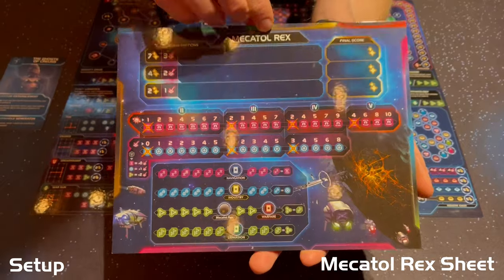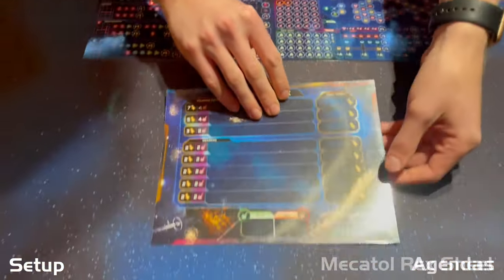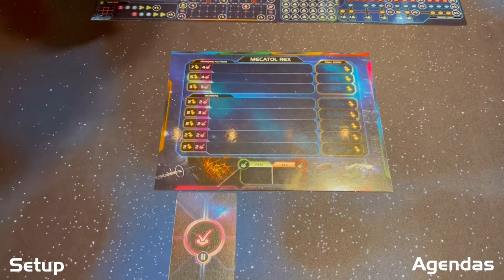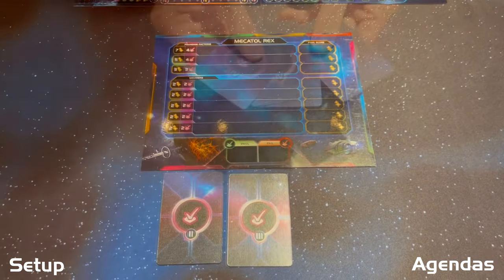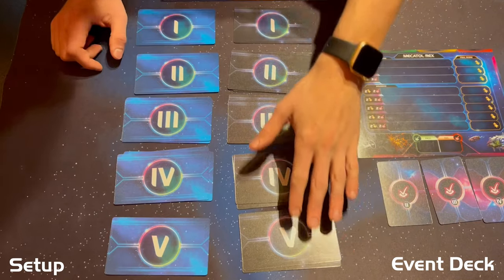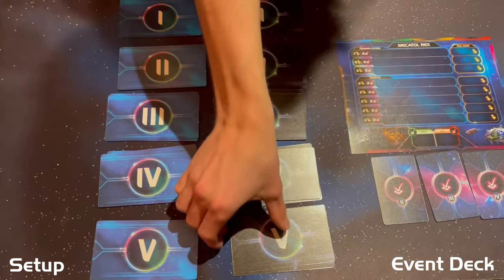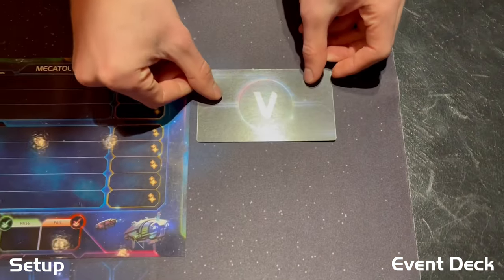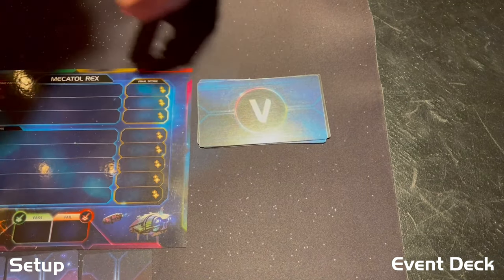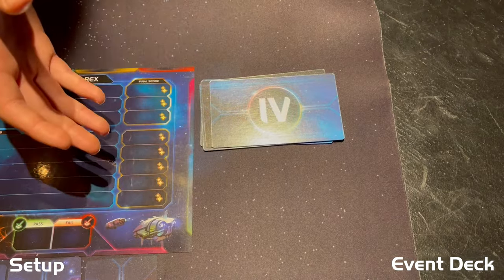Next, place the Mekatol Rex sheet where all players can see. Use this side in a game with three or more players, and the opposite side for one or two players. When you set it in the center of the table, shuffle up all of the stage two agendas and deal one down below the Mekatol Rex sheet in the first slot, then do the same with the stage threes and stage fours. To create the event deck, separate the event cards into ten piles — five black and five blue — all with ascending or descending numbers. Start by taking the highest number and placing the black card on the bottom, then place the blue card of the same number on top. Repeat this for each number, continuing to the next highest.